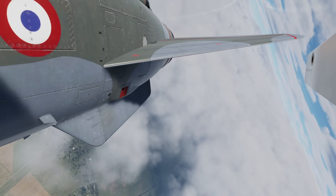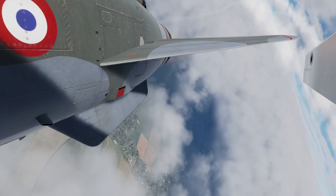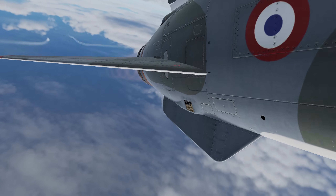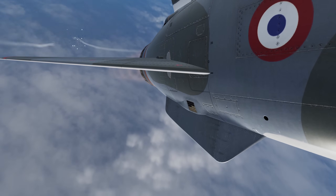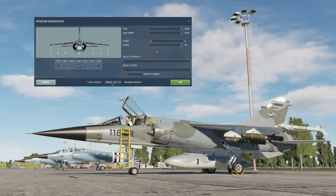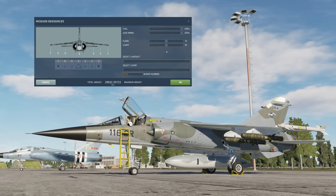The Spanish F1CE diverges from the French variant, featuring two countermeasure buckets under the tail instead of carrying countermeasure pods. Each bucket can hold up to 15 flares or 30 chaff, which can be configured in the rearming screen, totalling a maximum of 60 chaff only, 30 flares only, or a 30-15 split, which is most common.